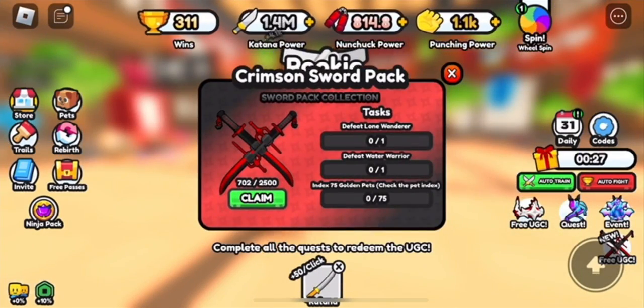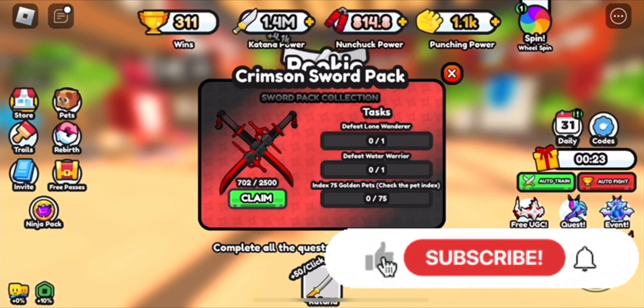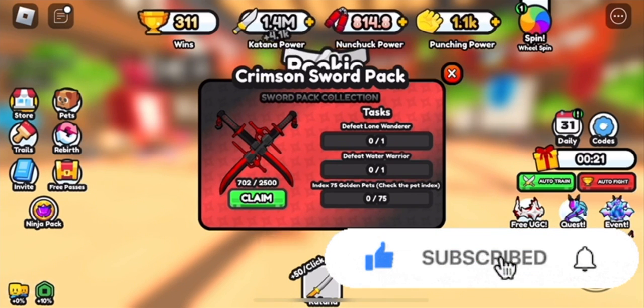Basically, this is a free item that you're able to claim by defeating the Lane Wanderer, defeating the Water Wand, and getting 75 Golden Pets in your index.